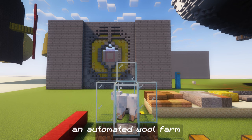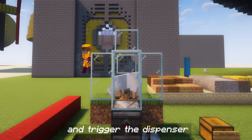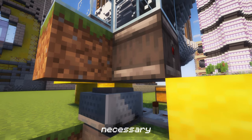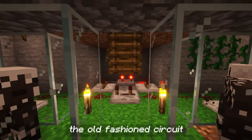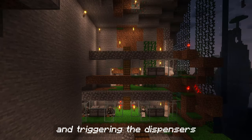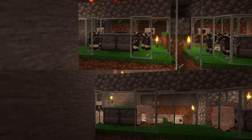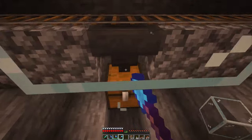Typically, an automated wool farm would rely on an observer block to detect grass being eaten and trigger the dispenser with shears. Alas, I don't have access to the materials necessary to craft observers, so my design relies instead on the old-fashioned circuit looping infinitely and triggering the dispenser at infrequent intervals. Sure, it is noisy, but you cannot deny its effectiveness.